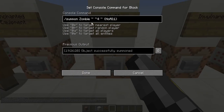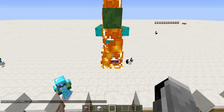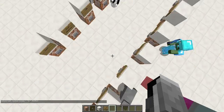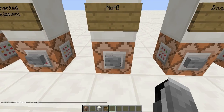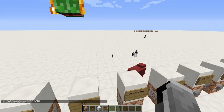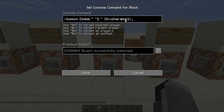Next is NoAI. A zombie with NoAI will not move and won't do anything at all. If you summon a NoAI creeper it won't explode when you get close. Gravity doesn't even affect NoAI mobs — they just do nothing. That can be useful for various builds.